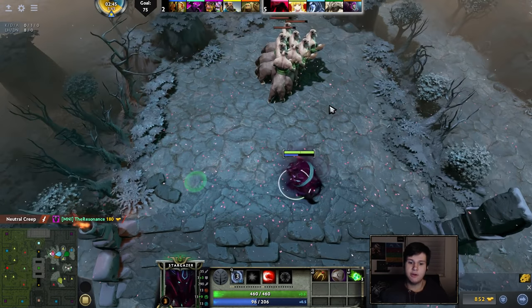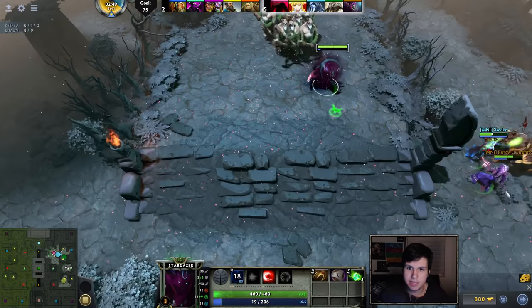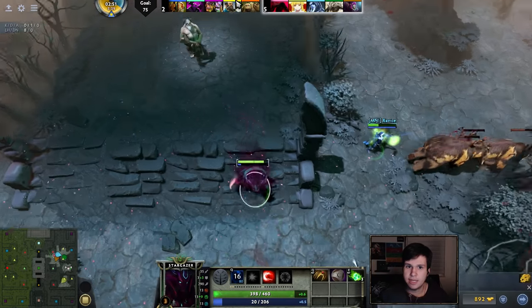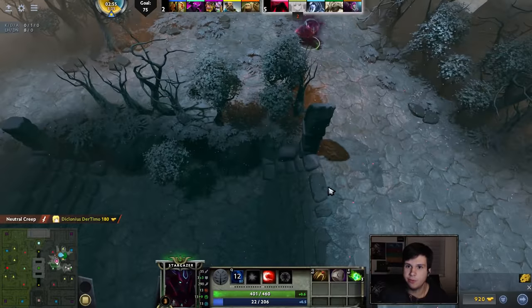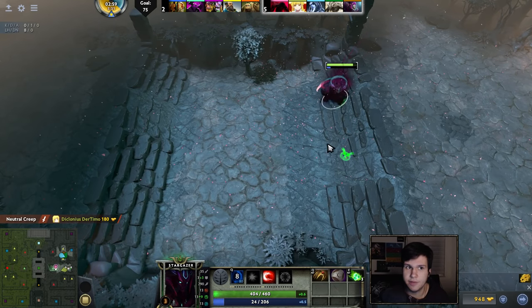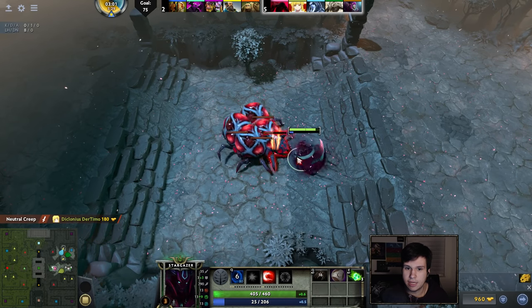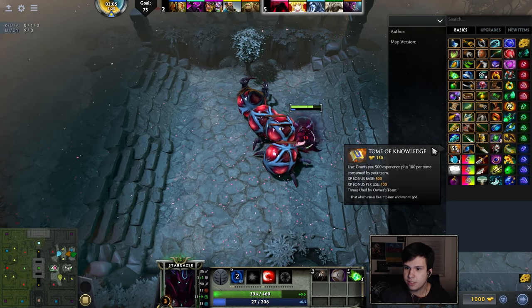With my hero, my Stargazer here, what I'm essentially doing is farming the Easy Camp — four levels. And then I'm slowly working on the Medium Camp here, which is why I don't really need anything other than the Easy Camp. I'm just taking it slow. And that allows you guys to farm all of the big camps and get a lot more money that way.